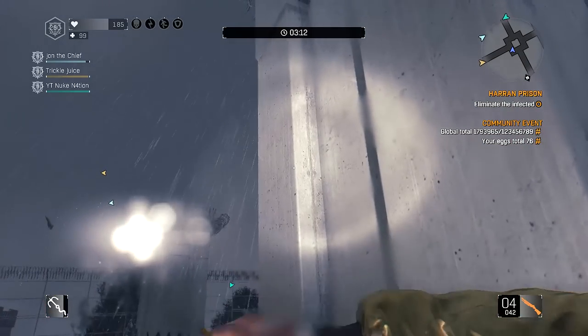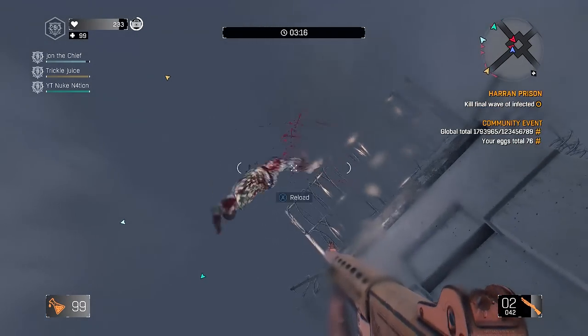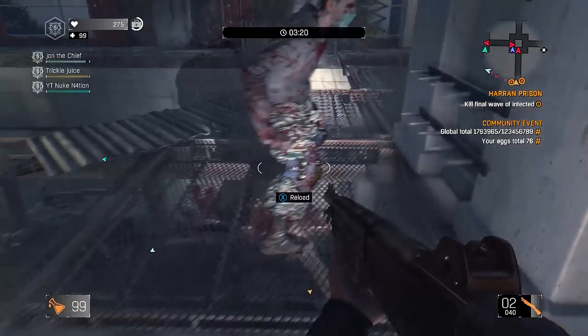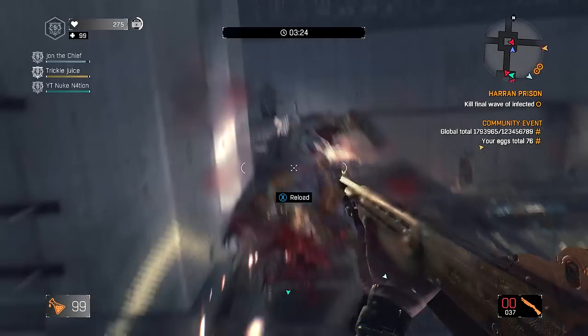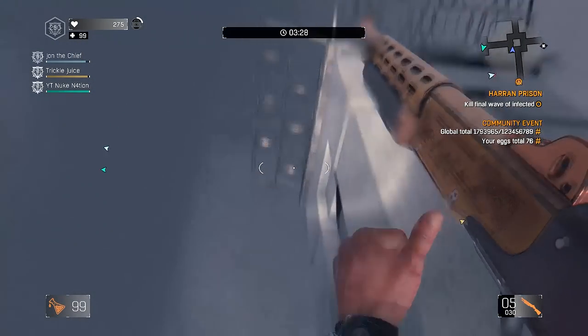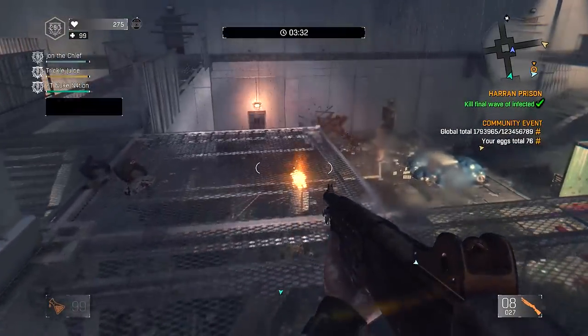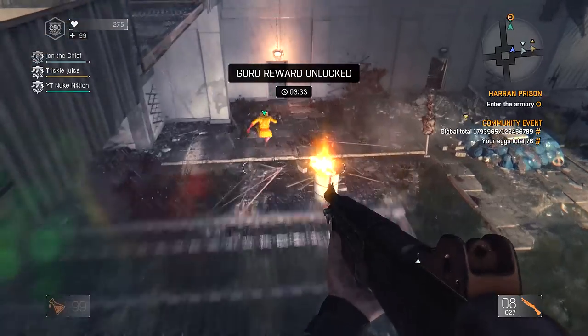Once the first wave is done, all four of you need to grapple up to the balcony. There are four towers and you need to be spawn-killing these guys. Usually one shot doesn't do it and you need to finish them off on the ground. For the big boss — he's called Sarge something — he's a huge demolisher. Someone needs to make sure he's taken care of. And there you have it, Guru Reward unlocked.